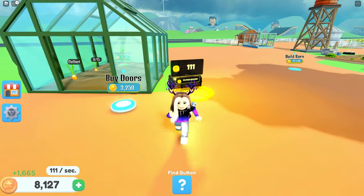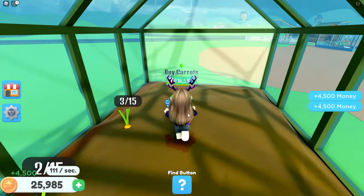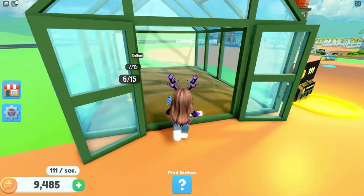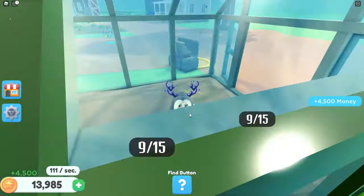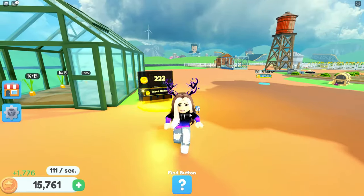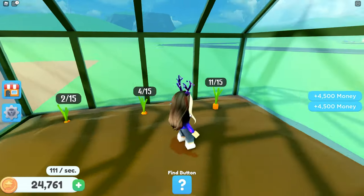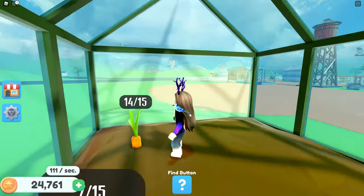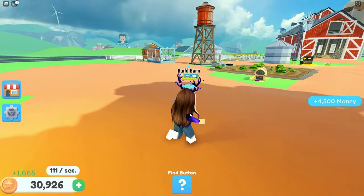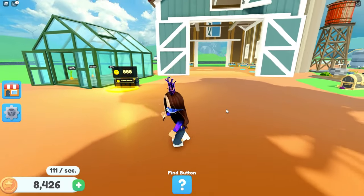I'm determined to finish this greenhouse. Let's buy the doors while we wait. Collect that carrot, collect that carrot, and buy another carrot. That's all I get — three carrots? Are you kidding me, only three carrots in this greenhouse? That's very sad. I guess I could build the barn too. Collect, collect, and we'll collect you when you grow, then we'll be able to build the barn. It had better be a very pretty barn.